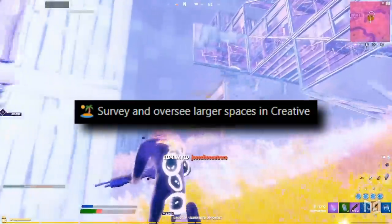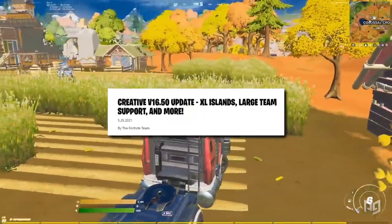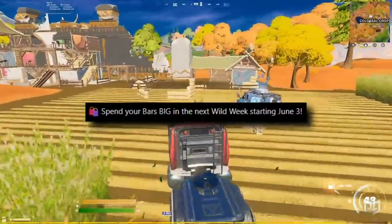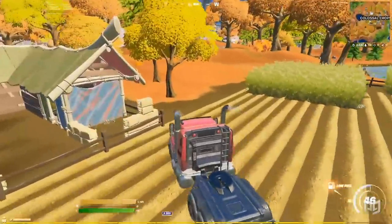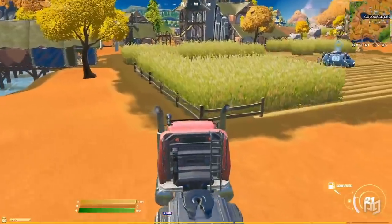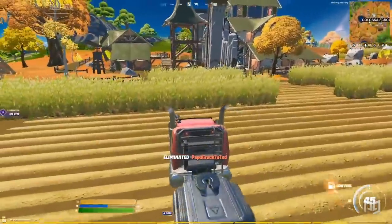Next, Creative has had yet another update, allowing players to survey and oversee larger spaces. That's right, extra large islands are now in the game to be used. Finally, you'll be able to spend your bars big in the next Wild Week, starting on June 3rd. We're not sure exactly what this one is alluding to, but next week's Wild Week sounds like it's going to be a pretty fun time.